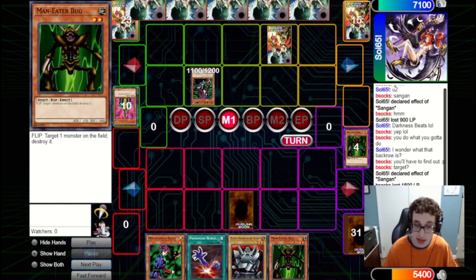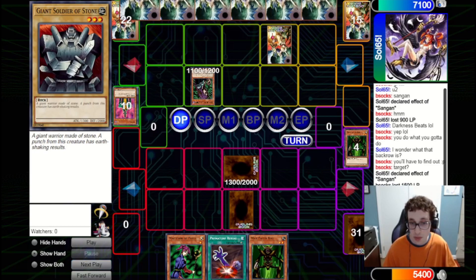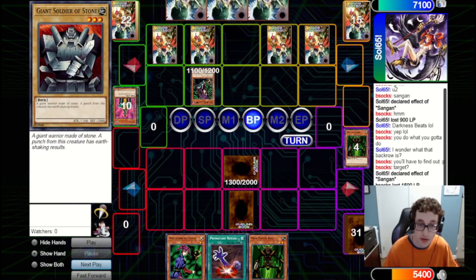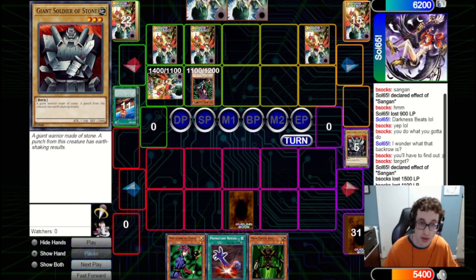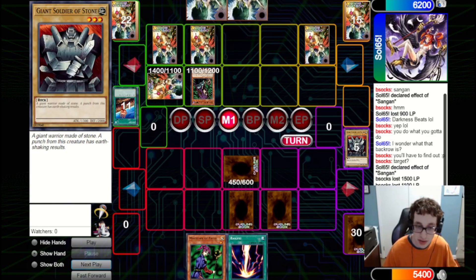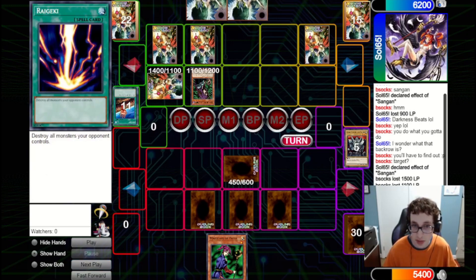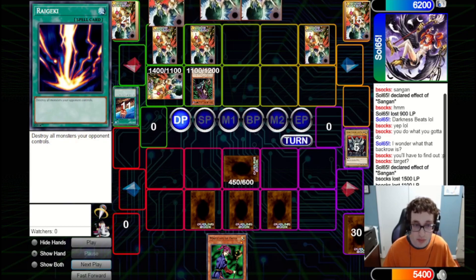We draw a Premature Burial — we could bring back a monster and Magical Hat it later. But instead we're just going to set this Giant Soldier of Stone and pass back to them. We could have summoned the Stone and attacked into the Witch, let them get a search, and then if they attack into the Stone again we could Magical Hats it. But since we're running a bit low on Life Points and they've got Jinzo in Grave, we want to play more defensively. They set a bunch, and it looks like they have a Morphing Jar. They attack into our set — luckily it's just the Stone, so they'll take 900 there. They fire a Fissure to clear the Stone, set one, and pass back to us.